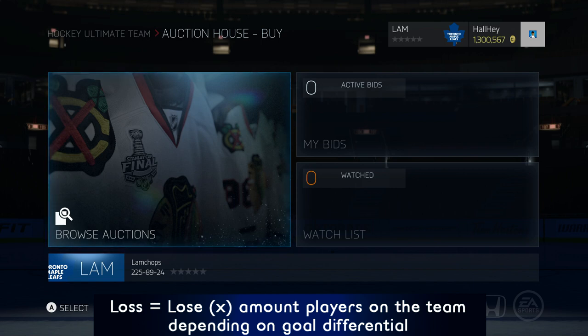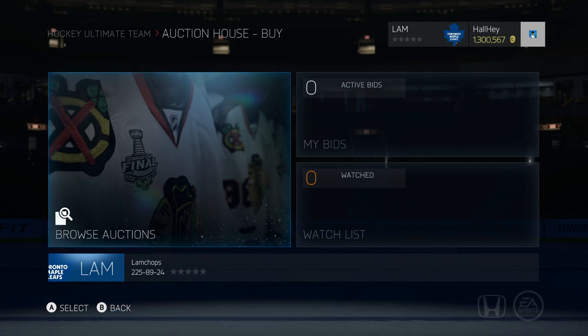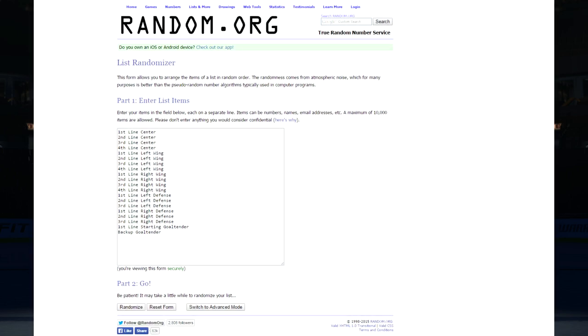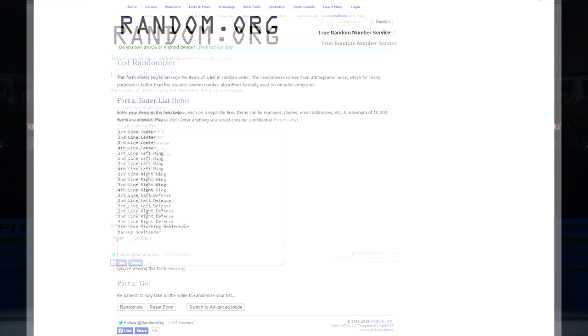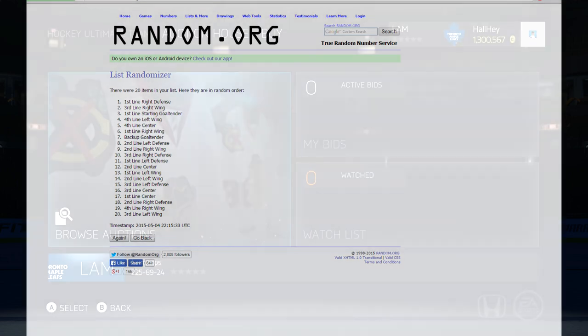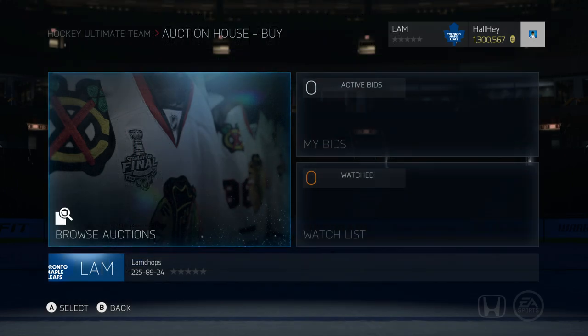This is probably the biggest new rule I'm adding: if I lose a game, I have to randomly get rid of players on my team depending on how many goals I lose by. So if I lost two-nothing, I would have to get rid of two players randomly. On screen right now I'm showing a picture of how it will look — I have every single position in random.org and whatever is at the top is what I have to remove. It could be the first line center, it could be the fourth line grinder — I don't exactly know.